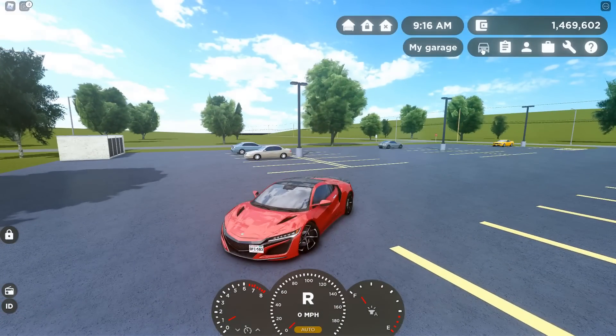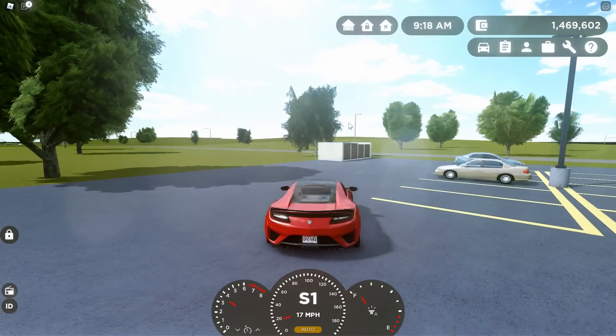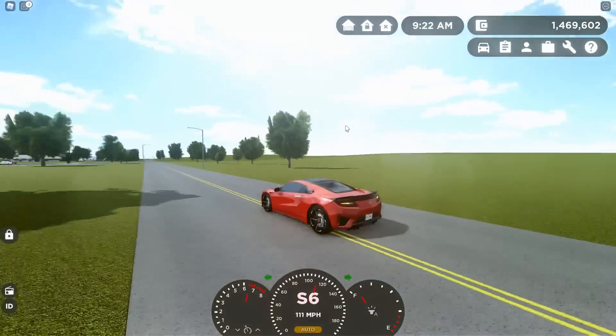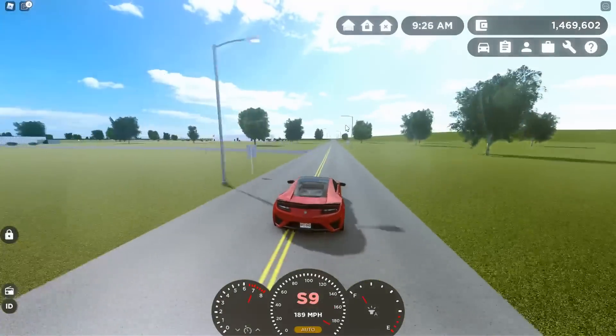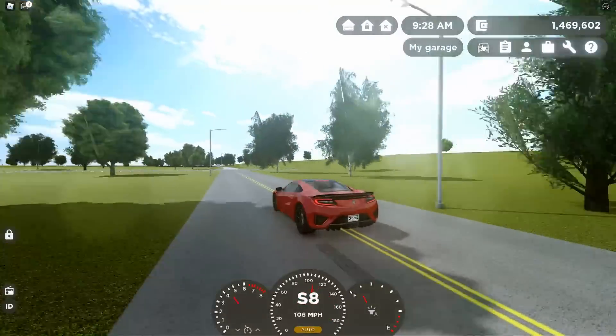The first car we're testing is the 2021 Takio Experience. Let's go take it for a good old test drive. We're not testing its exact stats, just kind of taking it for a test drive to see how it handles. I love the way this thing handles — really good car. This thing is really speedy actually, and it's cheap. I got it for not even 200K and it goes 192 miles per hour. Really cool car.